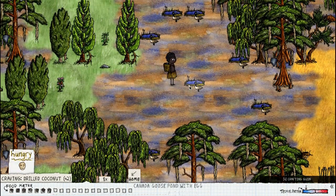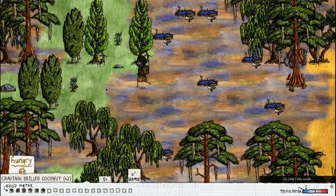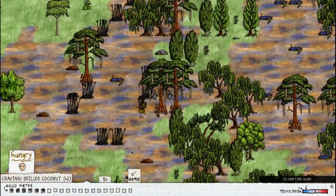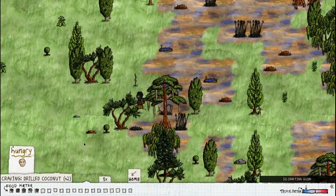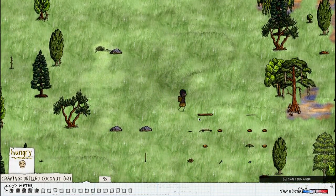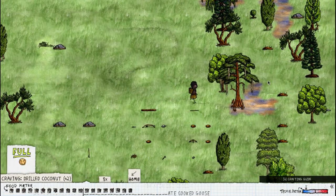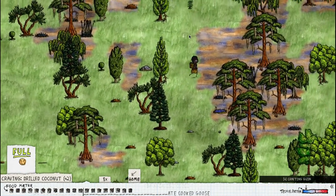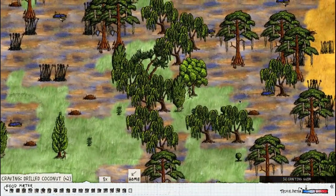These geese here will always spawn eggs after a while, so once they spawn eggs you can make omelets — but technology-wise we're not at that point. I'm just going to go back and eat a goose. One goose will fill almost your entire bar — it is the food that I now recommend for the current food mechanics.